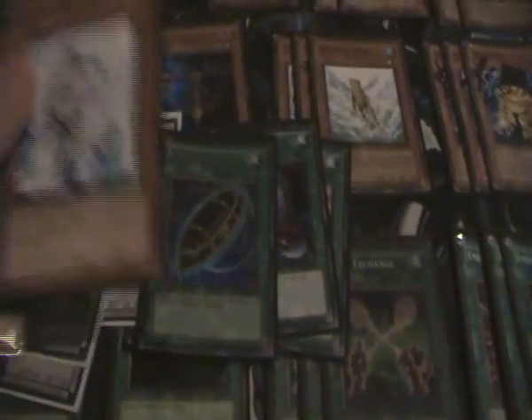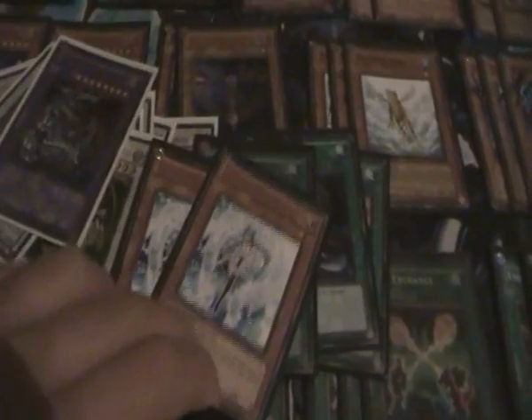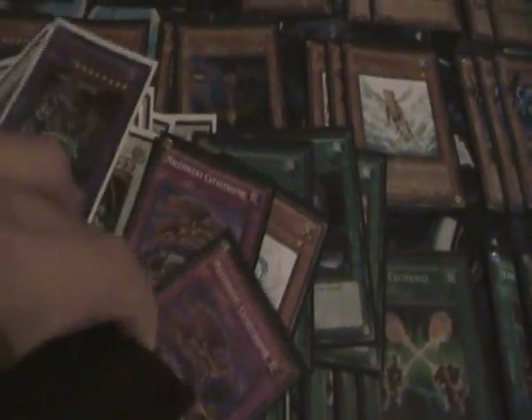Burial from a Different Dimension, Double Effect Failure, Light and Catastrophe, 3 Puppet Plants — excellent against Synchro decks. I thought Phantom Fiend, and 2 Cyber Dragon — you can try Fusions.